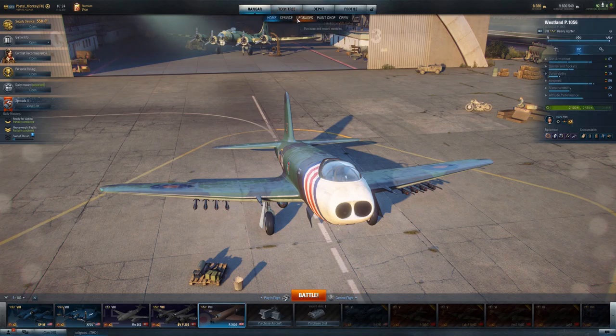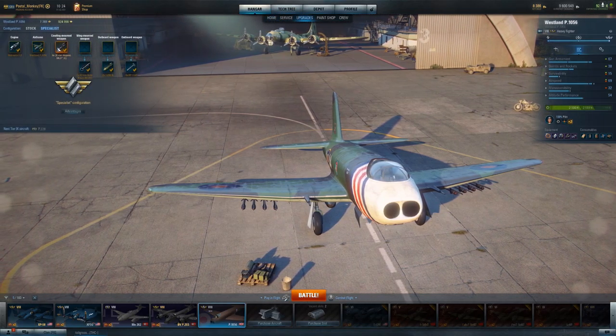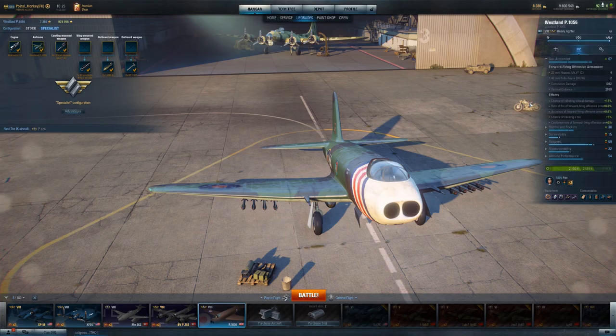Now, obviously I've got this plane specialized. You start off with four 20mm cannons, then you probably already have two 20mm Hispanos alongside it — so you start off with six 20mm Hispanos right out of the gate. I was actually afraid to put the 40mm cannons on because just the six 20mm cannons was so good. But I put the 40mm cannons on and never looked back — they're so good at taking out bombers, heavy aircraft, and ground attack planes. It's ridiculous.